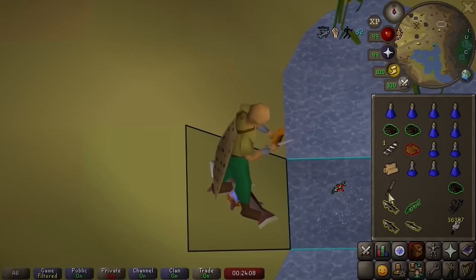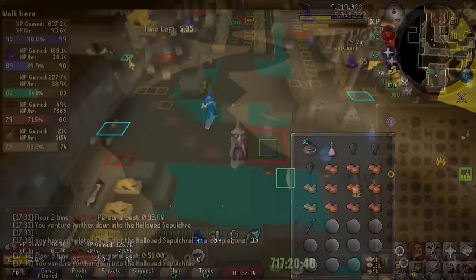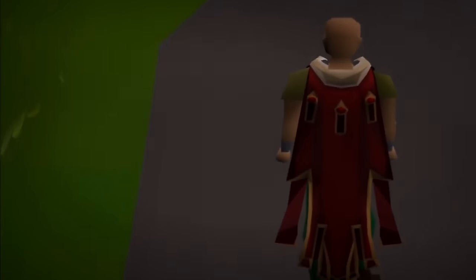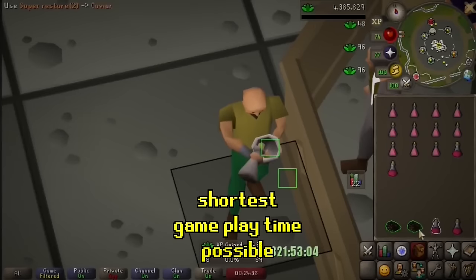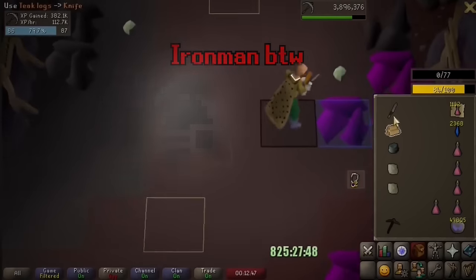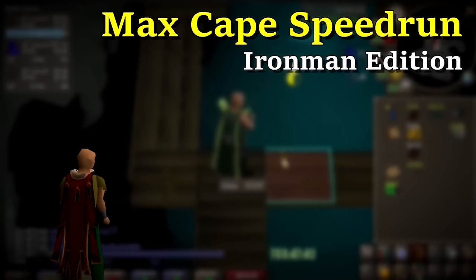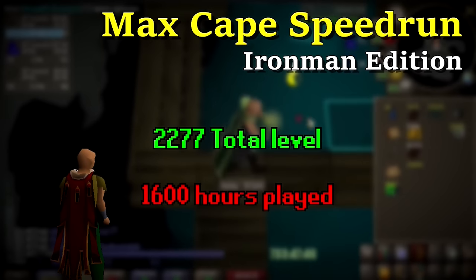In every game tick, an action is not just a choice, it's a necessity. Imagine combining the weirdest skills that can be trained together for efficient rates, speeding up the overall time to max all 23 skills. The Max Cape is my goal. I will achieve this in the shortest gameplay time possible. By choosing to be an Iron Man, I restrict myself from trading other players and using the Grand Exchange. I have to get everything myself. Welcome to my Max Cape speedrun, Iron Man Edition, where our ultimate goal is to hit 2277 total by 1600 hours played.